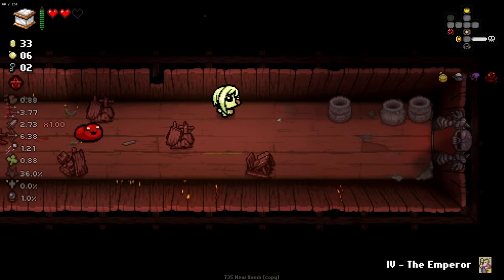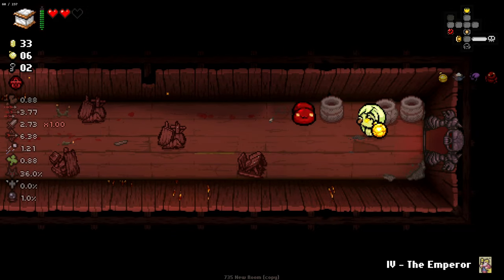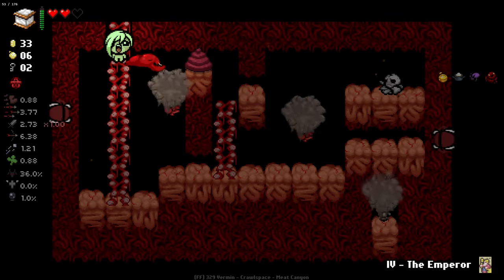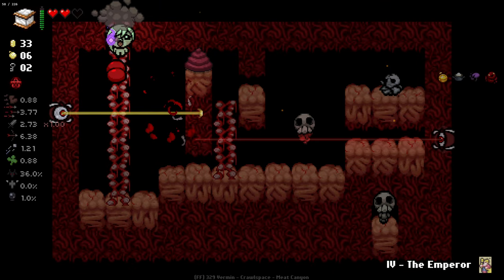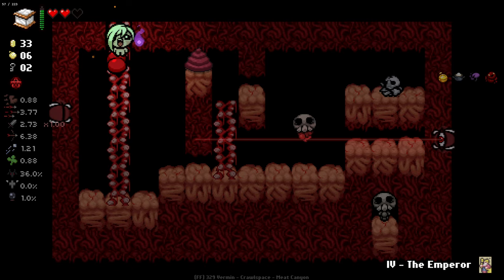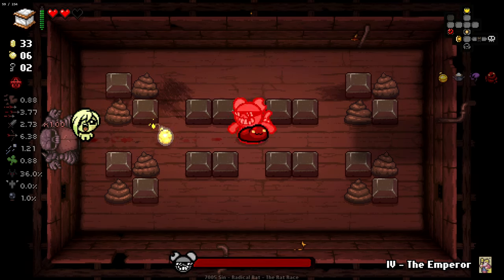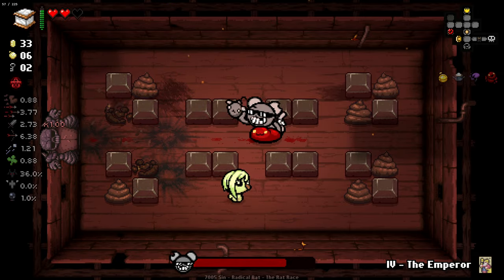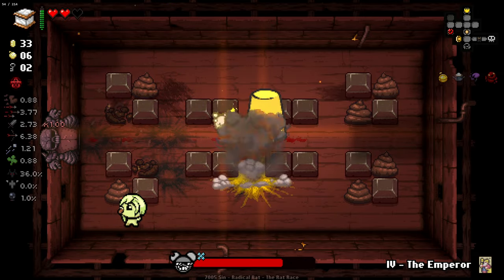We've made quite a lot out of this floor, we've really made the most of it. And we've got a crawl space as well - lovely. Unfortunately, that's a crawl space item that I don't actually want. Dead weight can be a really annoying item, so I ain't taking it. Excuse me, don't whip my bomb back. Kind of forgot he could do that, to be honest.